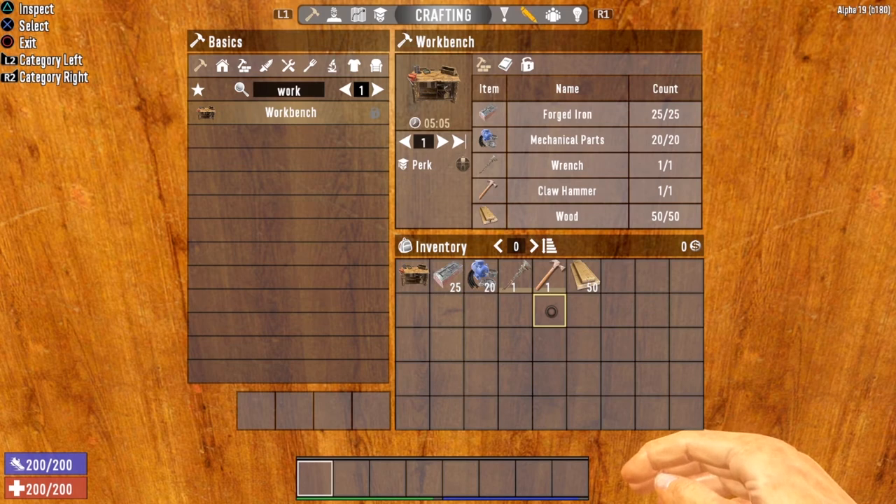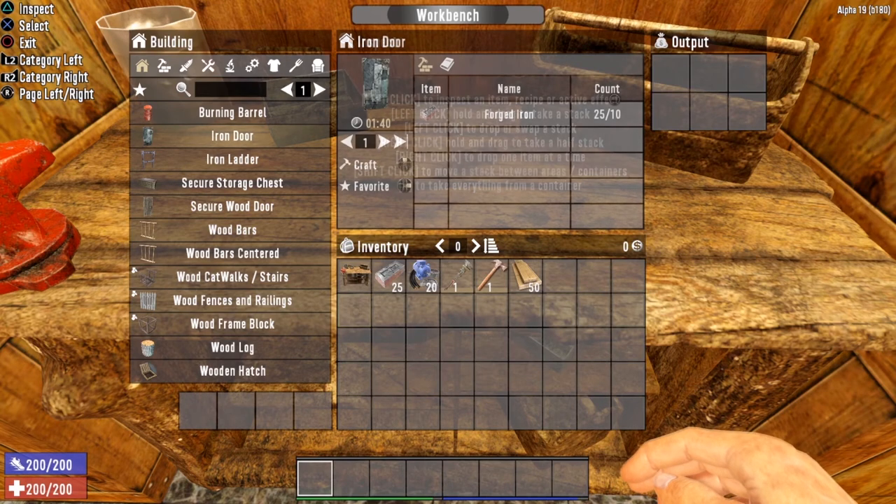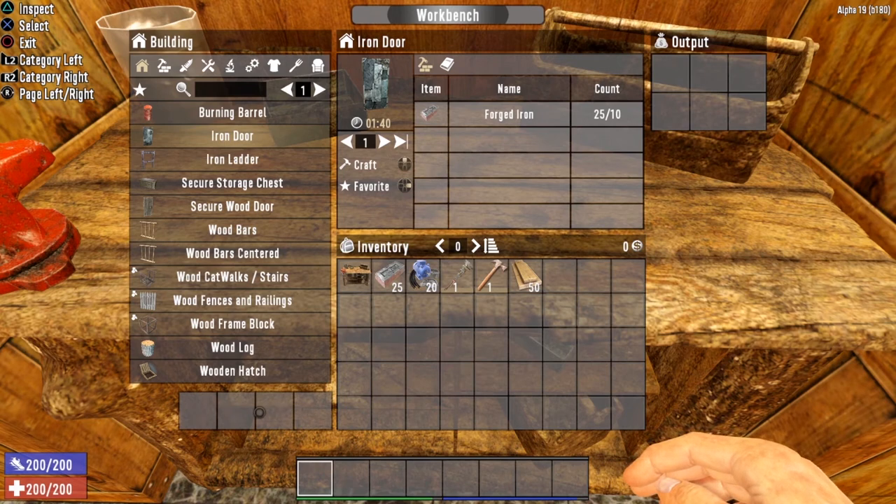As soon as you hit the craft button for the workbench, the game will go ahead and grab the very first wrench and hammer that you have in your inventory in order to complete that recipe. The safest thing to do is make sure that the only wrench and hammer you have in your inventory at the time of crafting is the one that you want to use. The workbench opens up a whole bunch of recipes that cannot be crafted anywhere else. Unlike several of the other crafting stations, the workbench does not require any fuel or special tools. You can have up to four different items queued at the same time, and they will be deposited in the output section at the top right.